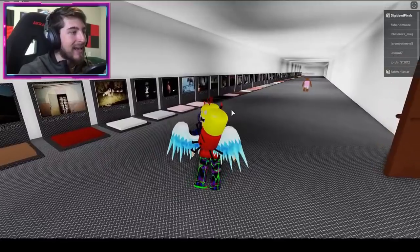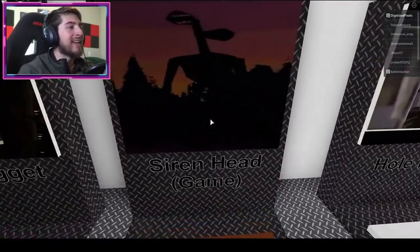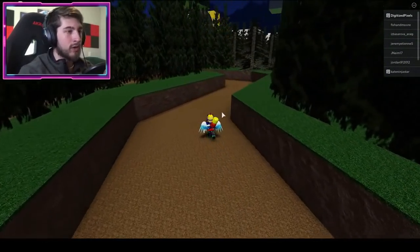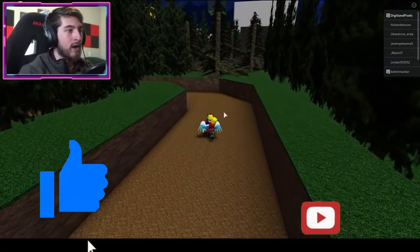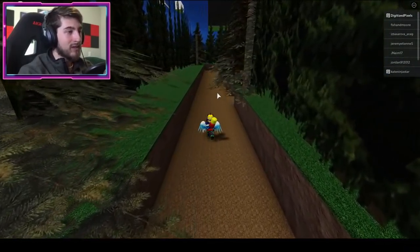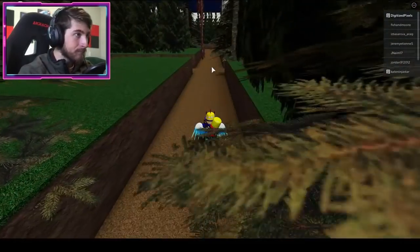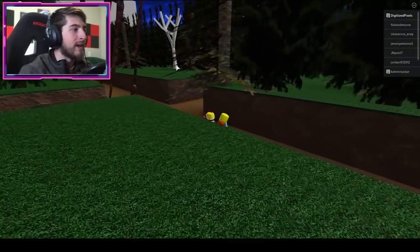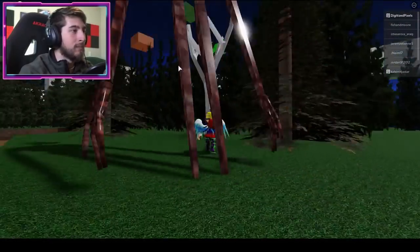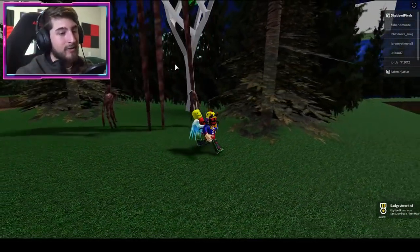The next badge is Tree Man Humanoid Tree. Go to the Siren Head Game map. Walk down the path — you can't cut through the trees. You're looking for a white tree. Go down this pathway and be careful of Siren Head. Bump into the white tree and there we go. If you get oofed, go to a VIP server.